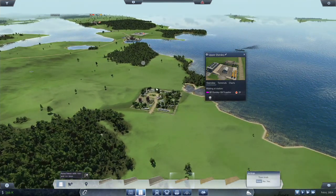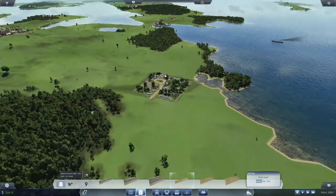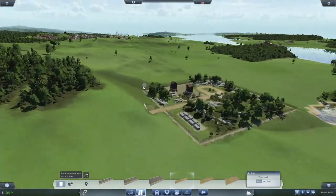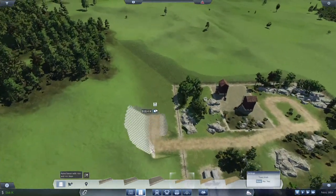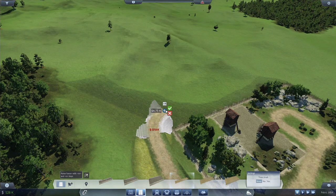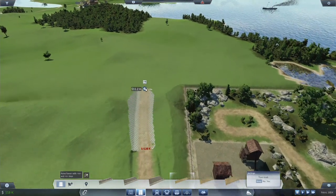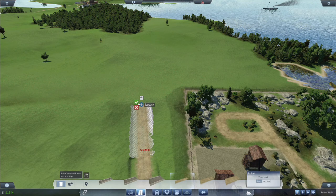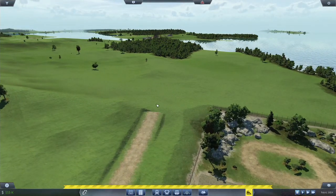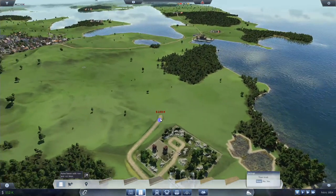We need to go off in that direction. It would be nice if you could rotate these. We're going to want to go this way, although I don't want to spend too much money. We're actually going to want to go off in that direction.